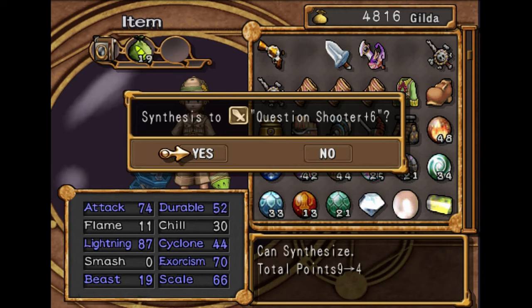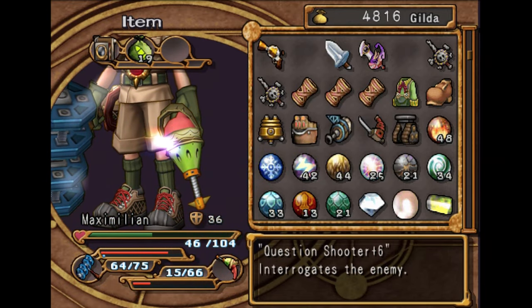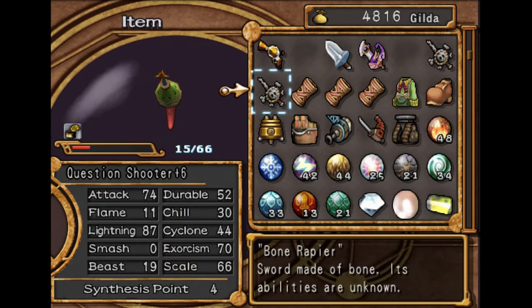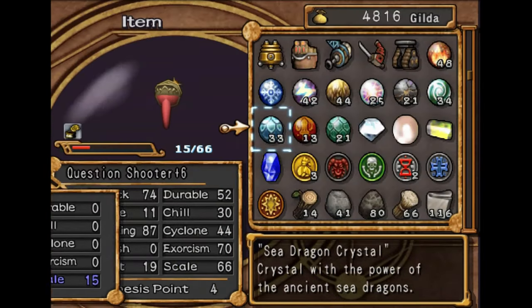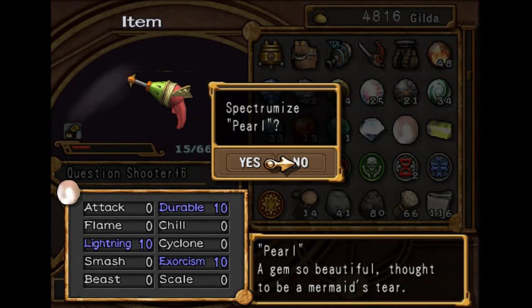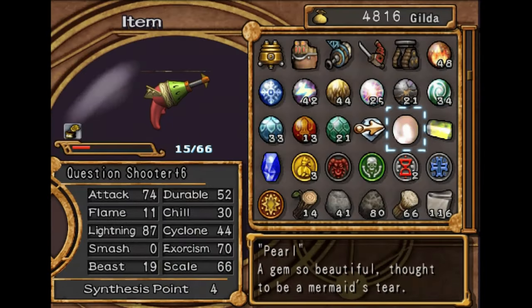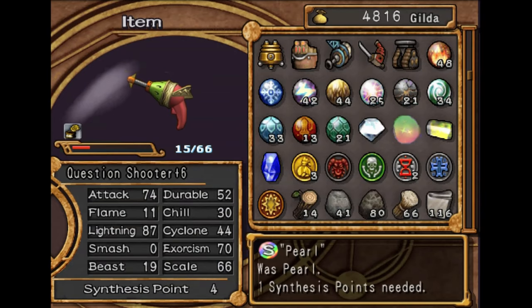Beautiful. So that's probably gonna be enough lightning, actually. We may just need some exorcism, scale, and attack now. The durability boost helps too. Let's just do scale. What do these gemstones do? I'll break this down, but if I can't get full use of the lightning, I'm not gonna put it on here. Alright, cool — that's worth it.